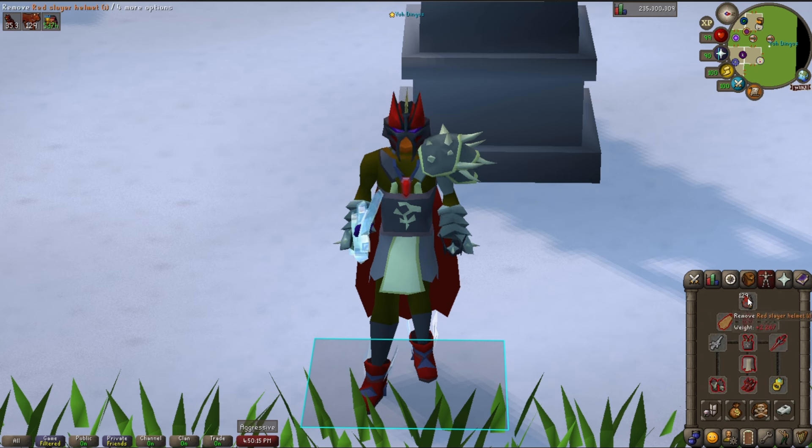The gear I'm using: obviously the Slayer Helm. Blood Fury is pretty important here if you want to stay for longer trips. I'm using the Arclight. Alternatively, you could use a Fang on Slash, the Scythe, or the Blade of Saeldor. I recommend the Arclight — it's basically made for this boss. You can hit up to 56s in my gear.